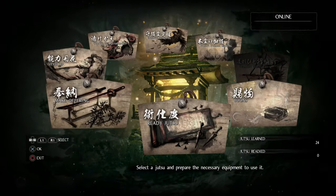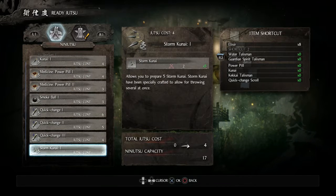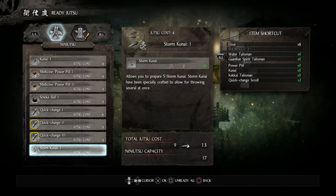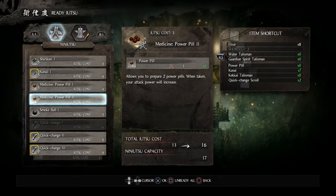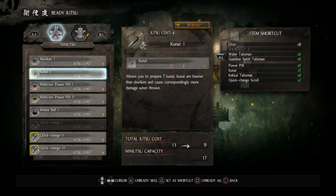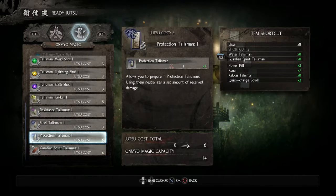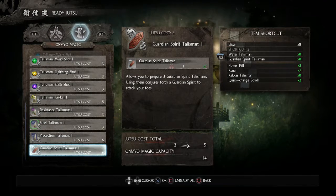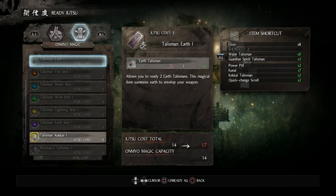The last thing I want to do in readying my character - as we near the 30-minute mark - is actually readying those items. I'll put quick-change scrolls in since those are incredibly good - I think I'll ready two of these. That leaves me with eight points free. The kunai are a good standby, and power pills are quite useful as well. I should try out the storm kunai to see how good they are, but I'll stick with regular kunai and power pills. For Onmyo magic, I'll want one of those defensive talismans, a guardian spirit talisman, and a kekkai talisman. I guess I won't have the space for all the elemental stuff - maybe I should have put a few more points into magic. I can do that in the future.